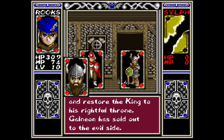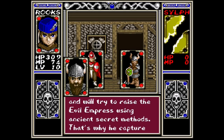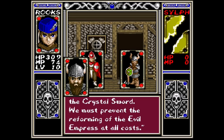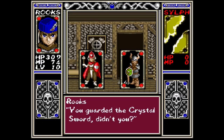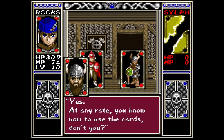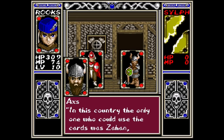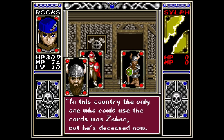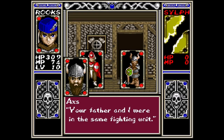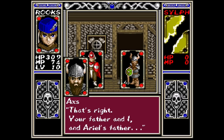Since that day, I have sworn to overthrow the government of Galnion and restore the king to his rightful throne. Galnion has sold out to the evil side. He defeated the king and will try to raise the evil empress using ancient secret methods — that's why he captured the crystal sword. We must prevent the reforming of the evil empress at all costs. You guarded the crystal sword, didn't you? Yes. You know how to use the cards, don't you? It's a gift passed down from my father. In this country, the only one who could use the cards was Zahan, but he's deceased now. Are you Zahan's son? Did you know my father? Your father and I were in the same fighting unit. So you're one of the knights of Lexford. That's right — your father and I, and Ariel's father.